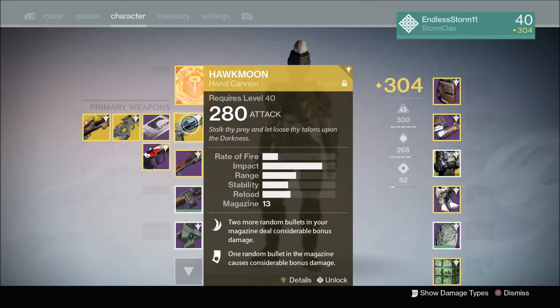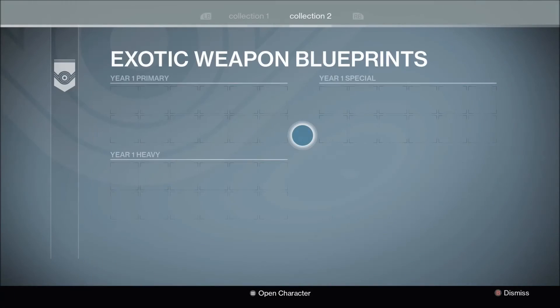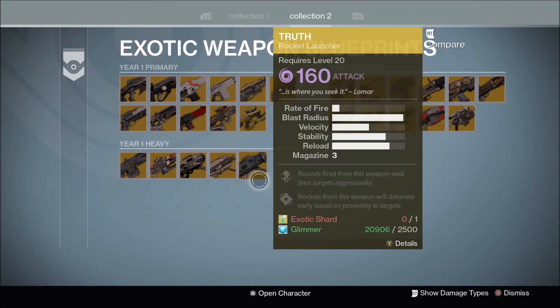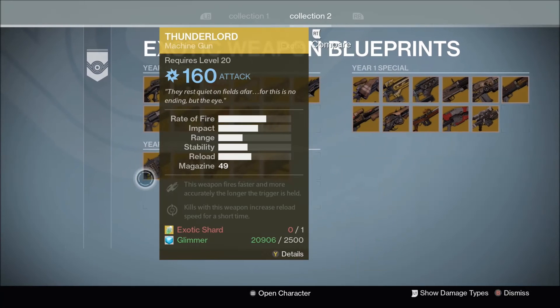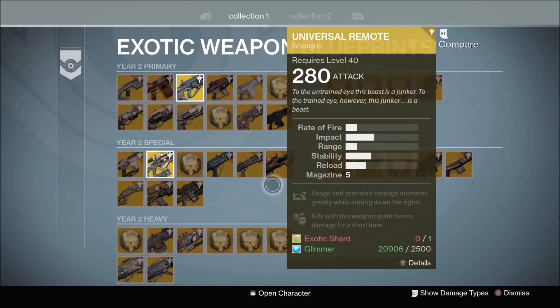For the legacy engram, I think he's going to bring a heavy. Now, legacy engrams will only give you year one heavies, so it will not go to year two, but that means you will unlock it. Say you haven't unlocked Truth yet — if you get Truth through a legacy engram and you don't have it for year two, it will unlock, and then you could buy it for an Exotic Shard and some Glimmer.